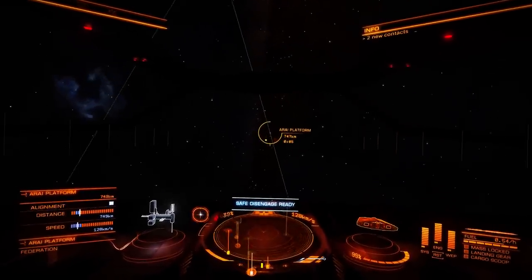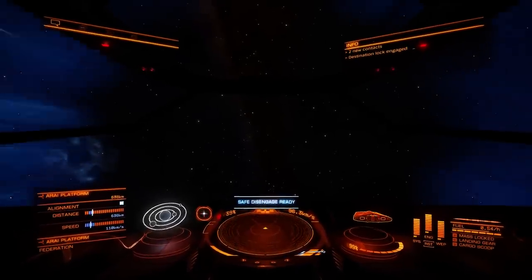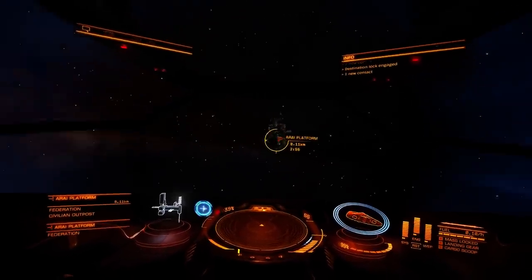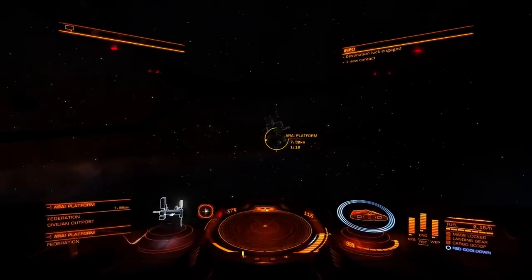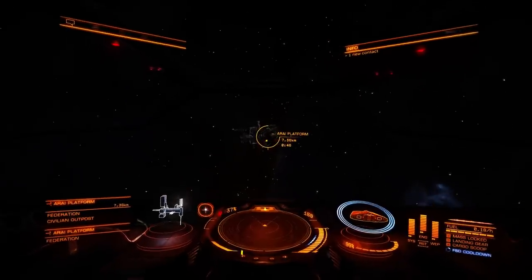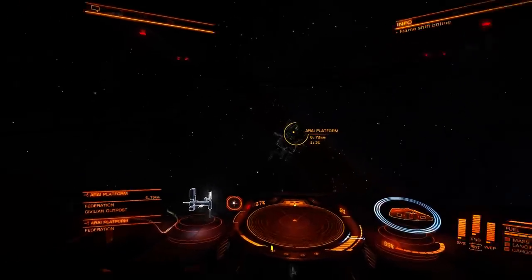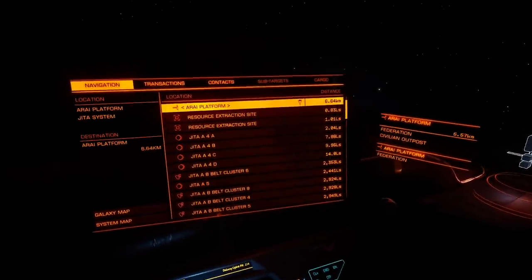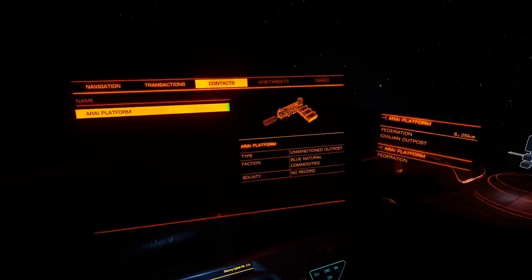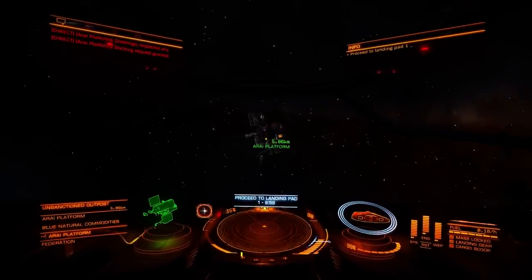Now we can press J to jump out of the frameshift drive, and we are at our destination. We have arrived at this platform and we're gonna dock on it. We're gonna slow down, press number 1 to open our target panel, go under Contacts, select Arai Platform, press Space, request docking. Docking request granted. The docking pad has been lit up and we're gonna approach it — that's pad number one.